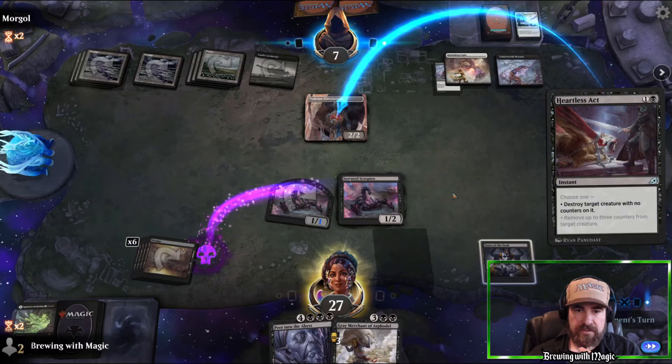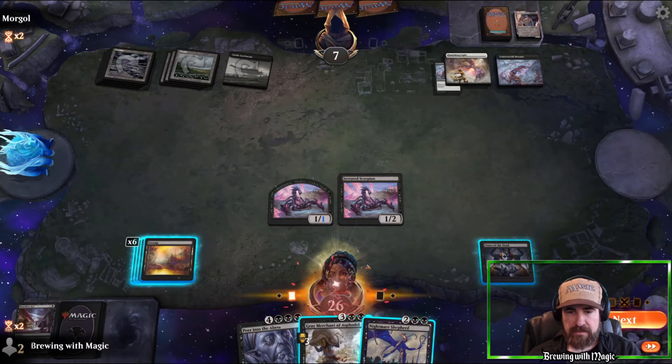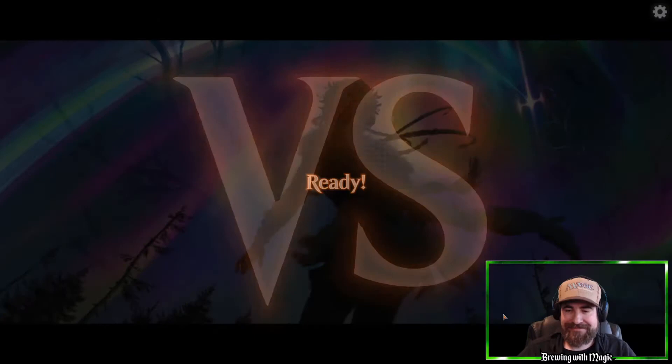We Heartless Act their Solemn Simulacrum — they draw a card. We hit them, then throw out Gary. They take a bunch of damage and we swing in for two. Good game.